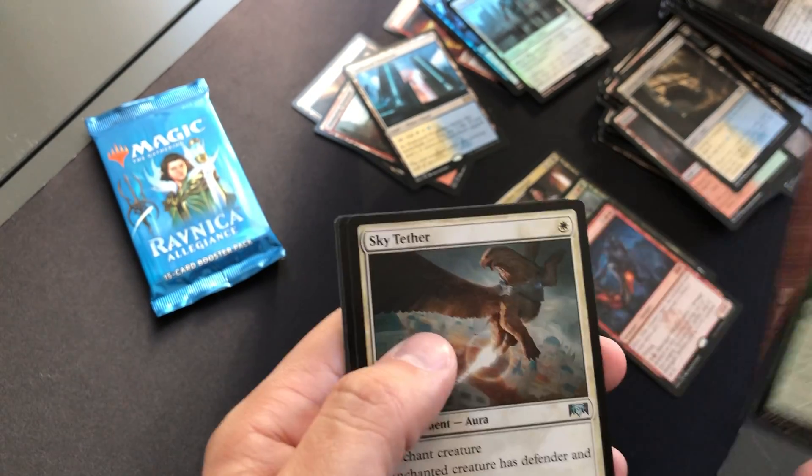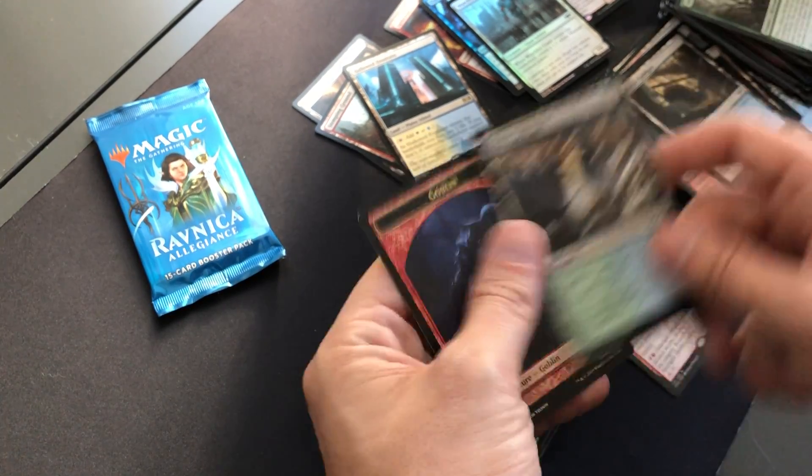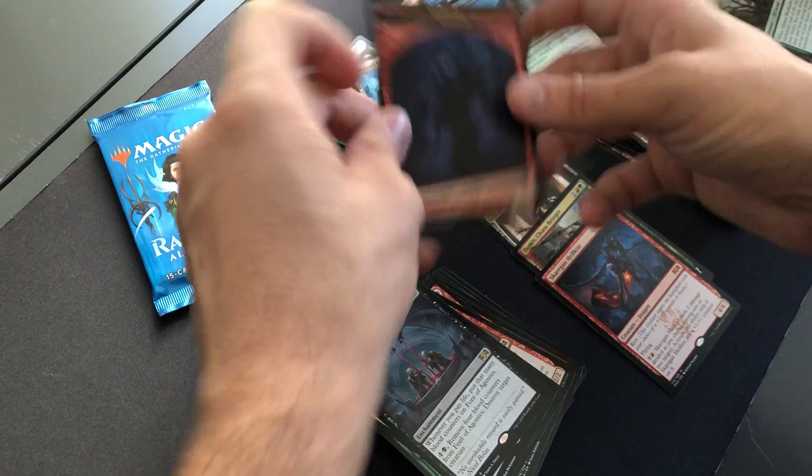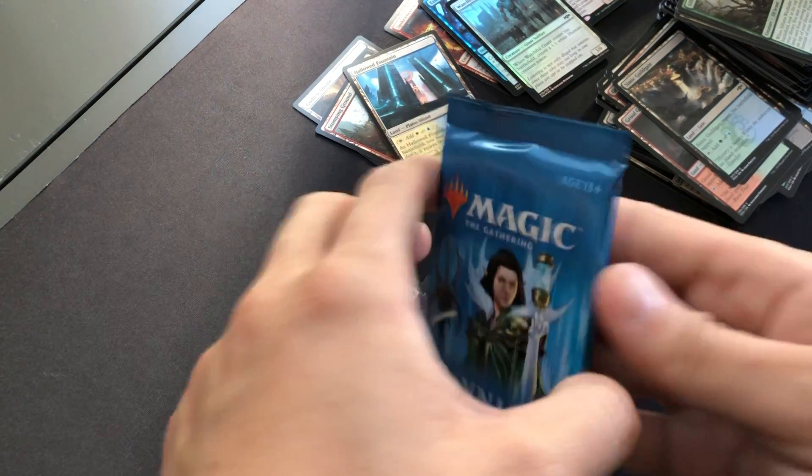Soulmender Wayfinder, Clamor Shaman, Sky Tether, Vdant of Agonies. Alright guys, last pack. Pretty underwhelming box — no Breeding Pools, none of the big hits that you really need.